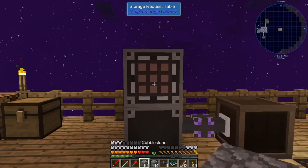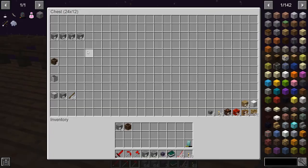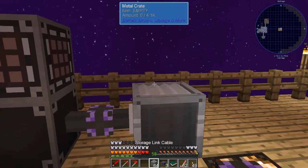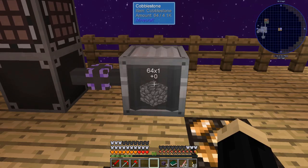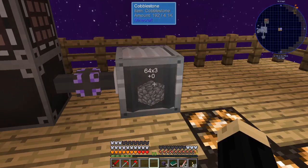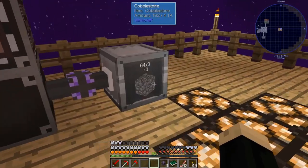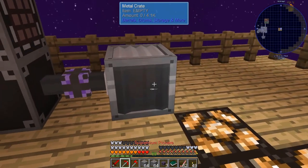Let's take all those out and break that. A metal crate works the exact same way — go ahead and put our cobblestone on it, works the exact same way. A metal crate will hold a larger amount of items than a wooden crate without any of the add-ons, but for putting items in and out, or taking them in and out of your storage network, it's the exact same process.